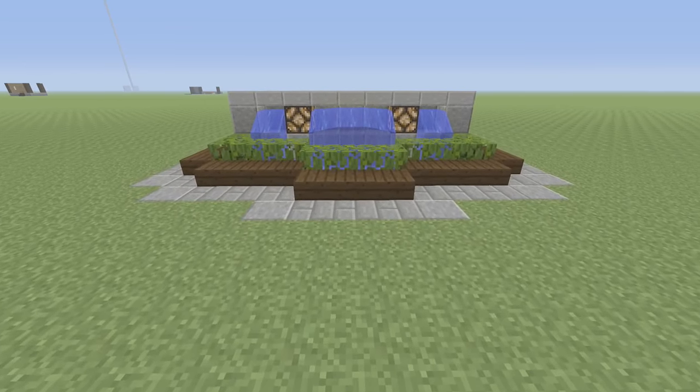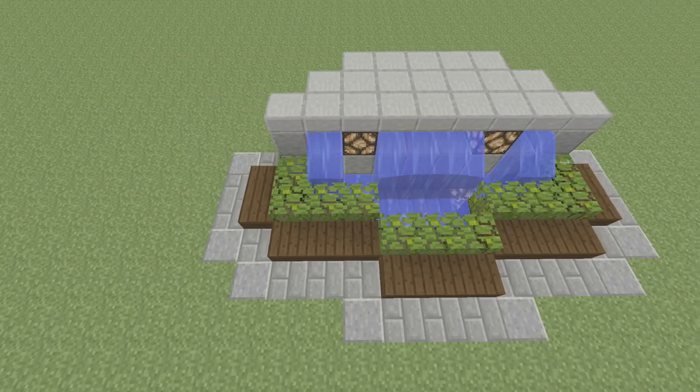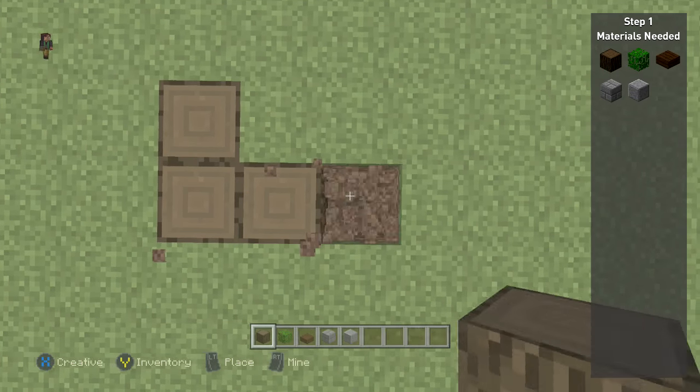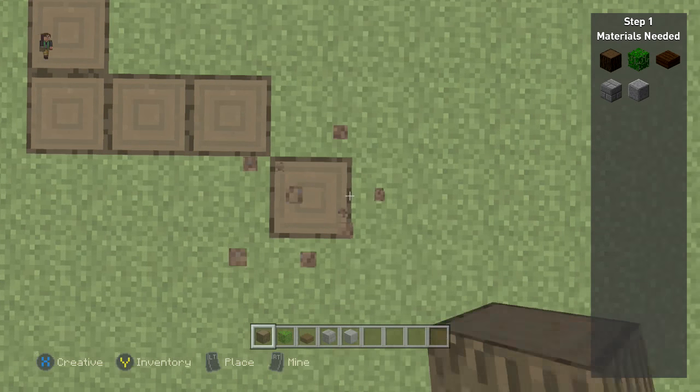Hey guys, it's episode 245 of my series 'Things to Build in Minecraft,' and this is the cypress fountain. To start this build, you're going to build in the ground using dark oak wood.